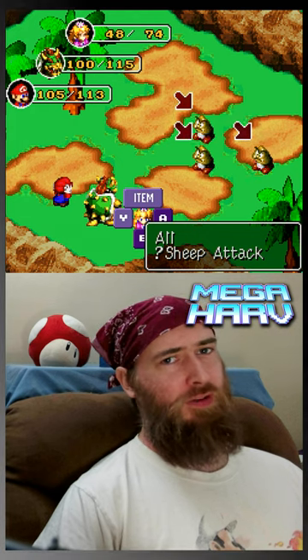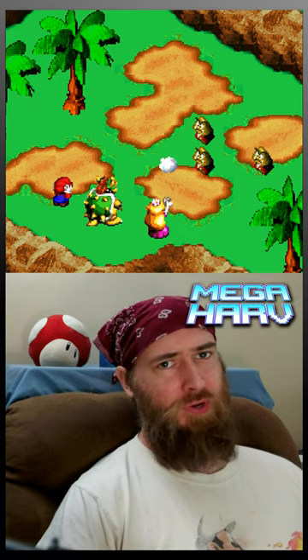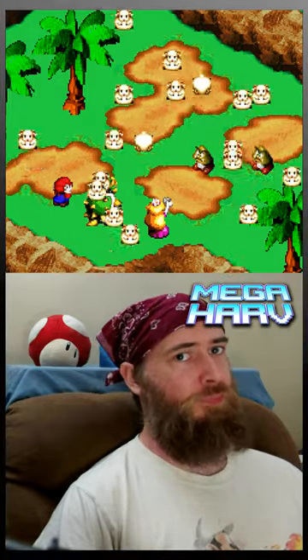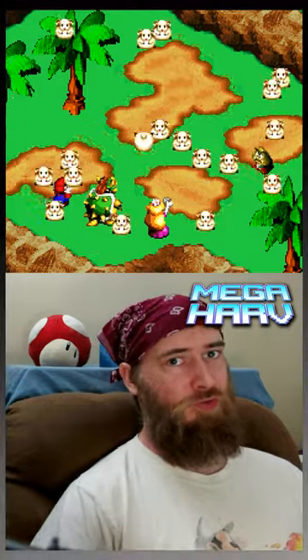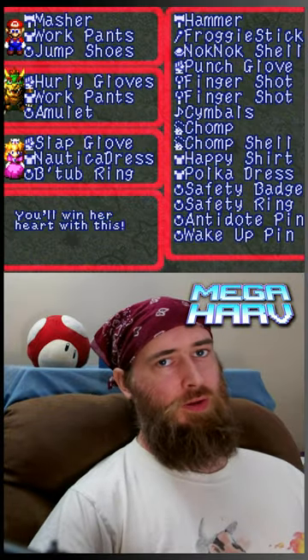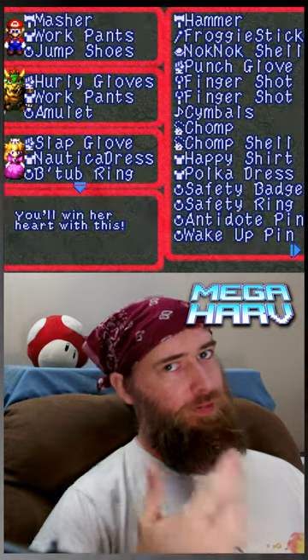the guide says 48 times — that felt like more than 48 — but once you use it enough times, you'll get the item transformed into something called the Sheep Attack. It's effectively the Lamb's Lure, but it's effective on all enemies on the battlefield. And if you're doing a low-level game, it's better than having to beat up your enemies.